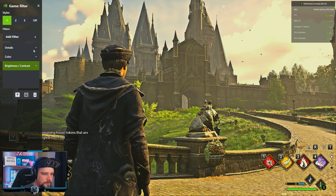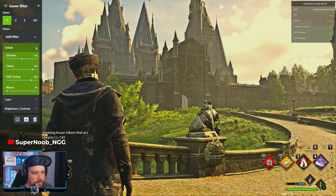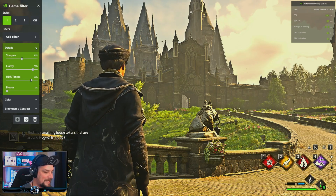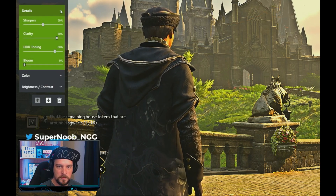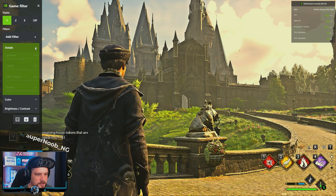Details: I have Sharpness at 50, Clarity at 70, HDR Toning at 60, and Bloom at zero. Go ahead and take a snapshot of that. All right, we're going to move down to Color.